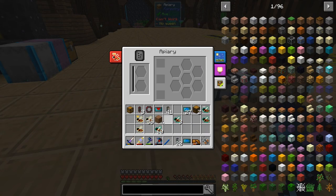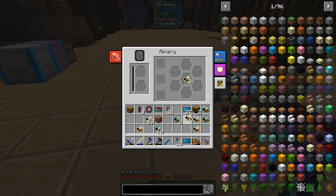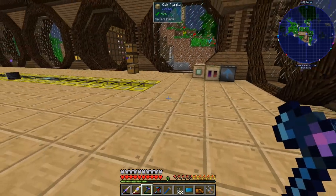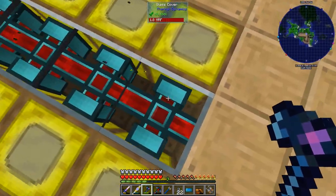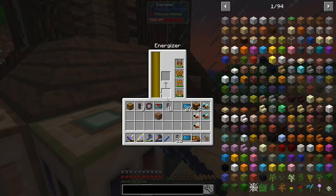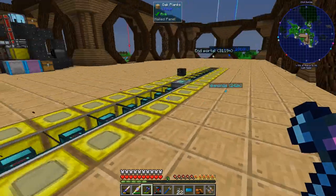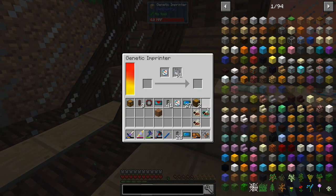Let's take one of these with one of these, put that one, take one of these with one of these — perfect. Now we're just going to put the drones in there. I moved the machine over here — the way it's done is there are covers that grab power from there and go all the way over here, so everything is connected correctly. Let's charge this thing — boom, it's charged. The one we want to use is this one here.